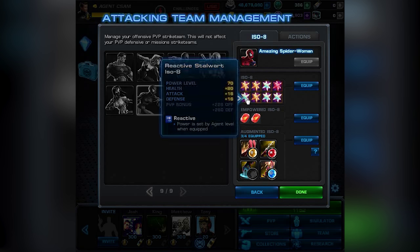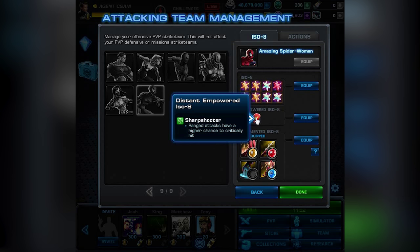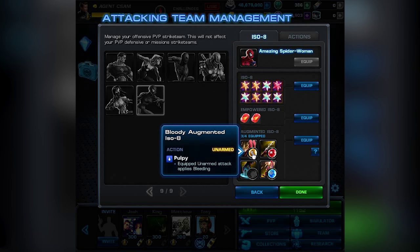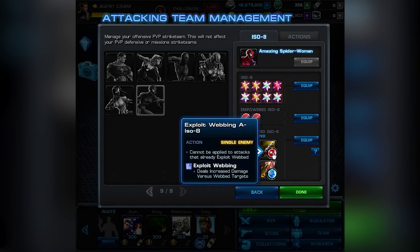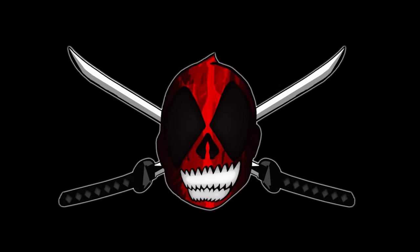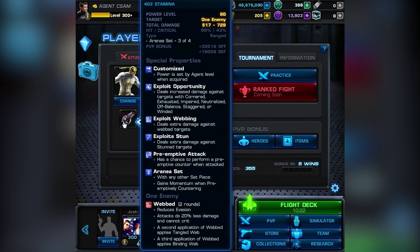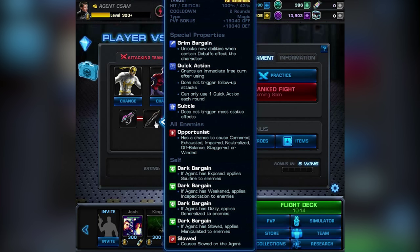The important one — we have an Explosive and an Unavoidable Empowered ISO-8, so we get splash damage and nice unavoidable attacks. The Bloody on level one and the Exploit Webbing on level two does a great trick, and of course the Snaring on level nine gives her guaranteed crits — deadly crits, awesome! Our agent used the Hawkeye's Heroic Empowered to interrupt ranged attacks, perhaps the one from Amazing Spider-Woman.